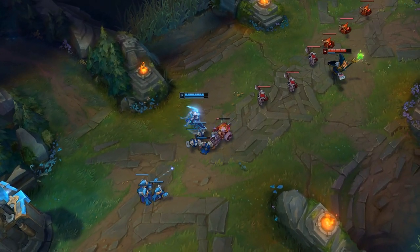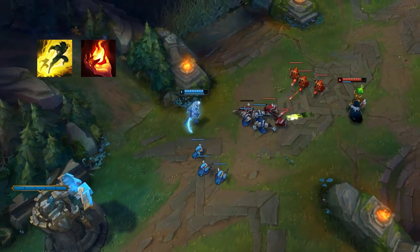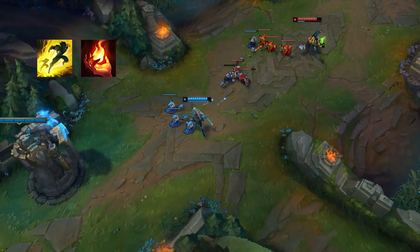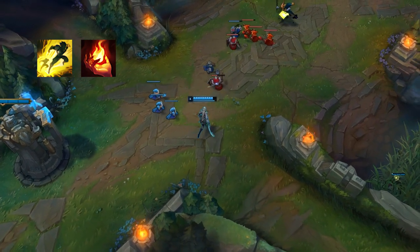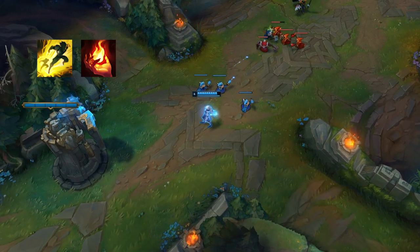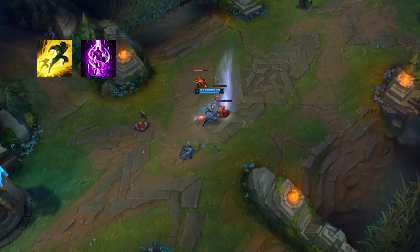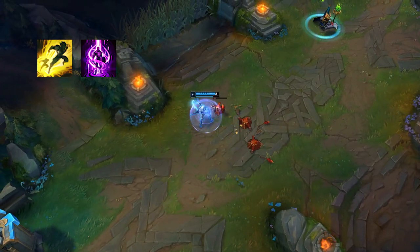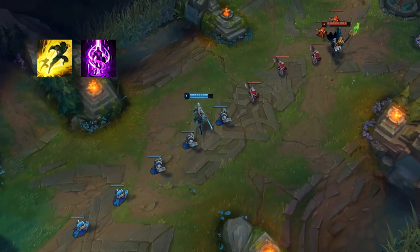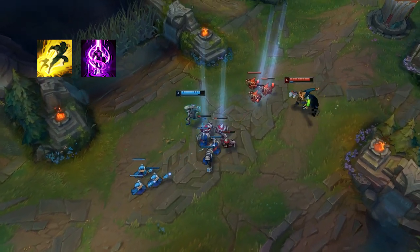For summoner spells, take Flash and Ignite if you want an oppressive, aggressive lane. This is usually good into enemy mid laners that are duelists or 1v1 champions, since you can out-trade them. Otherwise, go Flash and TP. Flash and TP is really good into matchups like Ryze or Anivia — champions that play really safe and likely have TP themselves. Even if they don't, TP is great because Diana already does so much damage that she doesn't need ignite all the time.